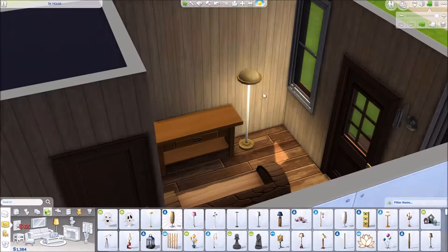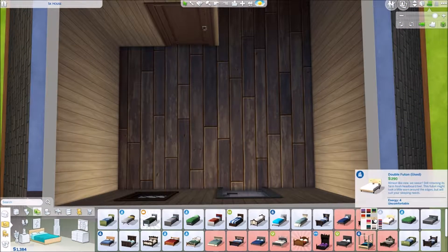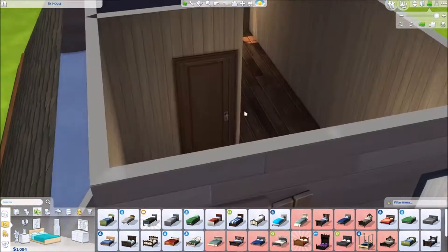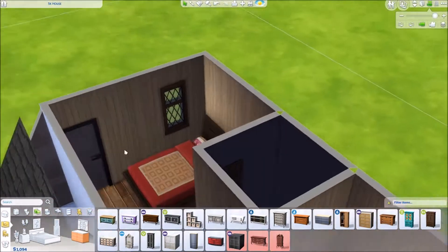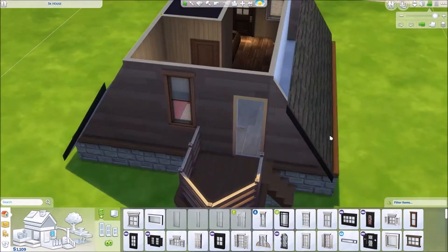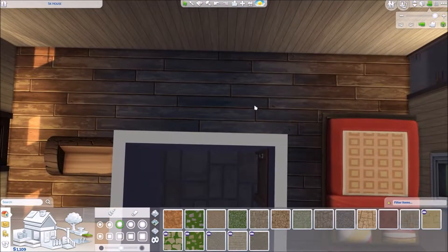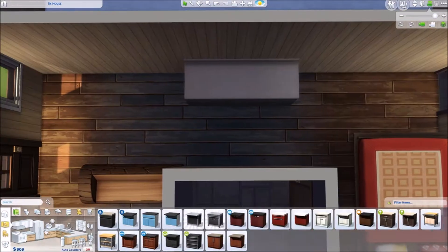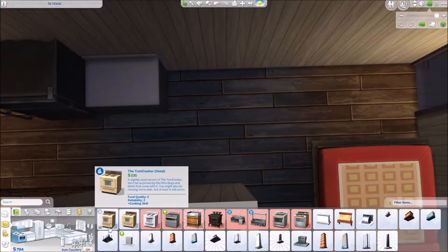There is a not-quite-fully-functioning bathroom because there's no sink, but there is a toilet and a shower. I used the toilet that you can actually build yourself if you have the woodcrafting skill. If you download this lot it should still be there, but if not, you can always put in the cheat yourself. In build mode, open the cheat menu, make sure testingcheats true is on, then type bb.ignoregameplayunlocksentitlement and bb.showhiddenobjects — then you'd be able to use that toilet.